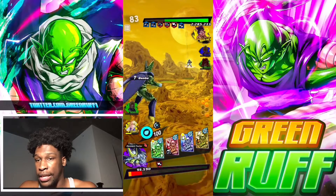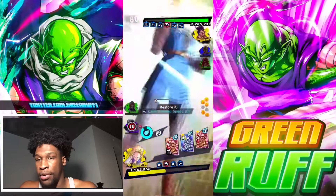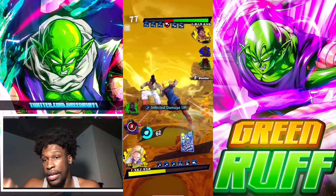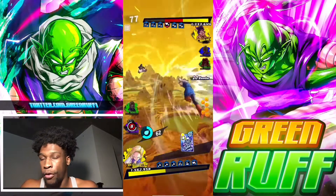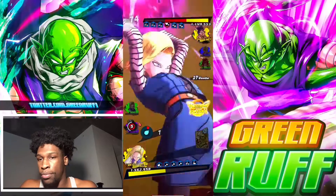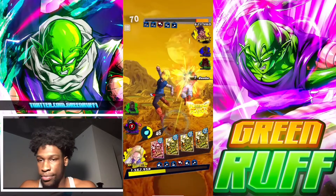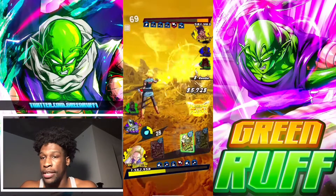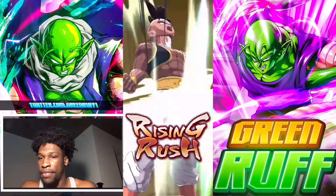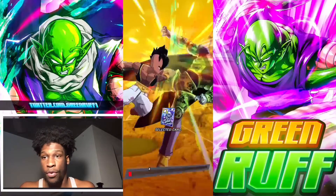It's a 2v1 with OOM now. He does damage against Cell so I switch, try to get rid of his vanish, sidestep, and go to 18. I pop the green card to do as much strike damage as possible to get OOM's first life out of the way, so I can just rush. I go with the blast card then finish with the blue card, just trying to get his first life out of the way. I stay there and pop the blast card to reduce the amount of cards he has.